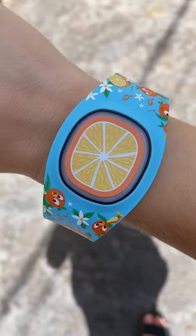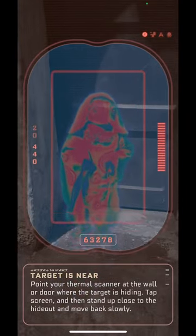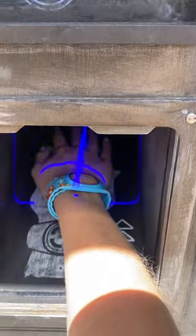Whenever you step in the sun it can be hard to see at times, but whenever it turns purple, that means you found your bounty. You use the Play Disney app and the infrared scanner to find your bounty, and then you'll go back over to the guild master.